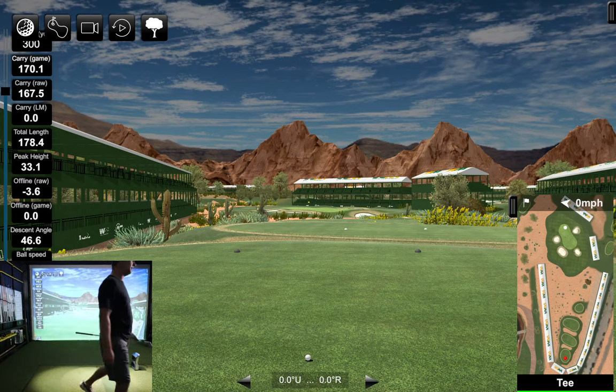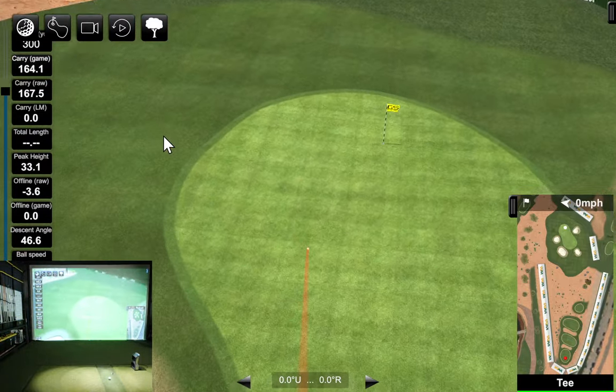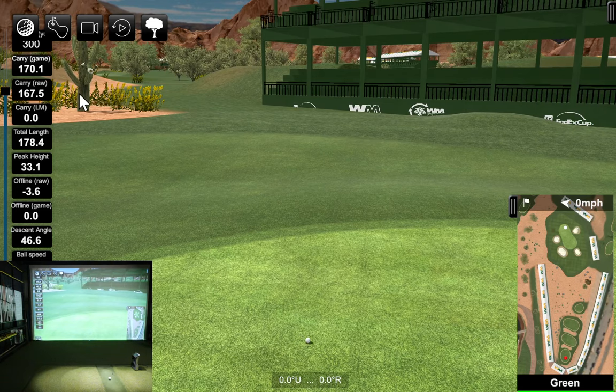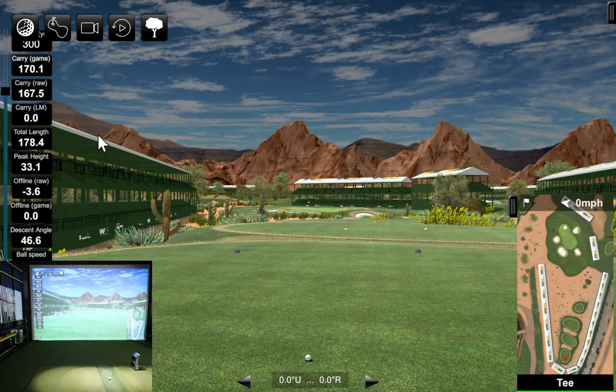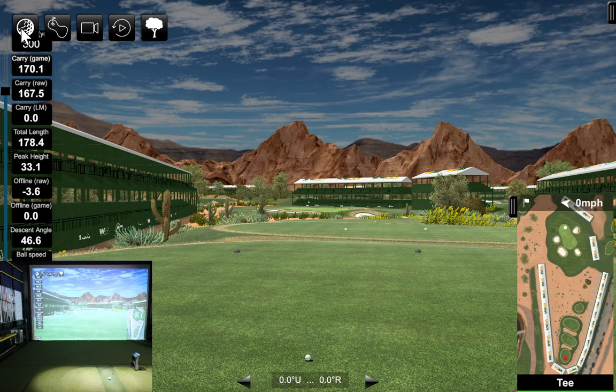We do have a few settings in the top left-hand corner. The tree function is actually a future purpose button - it doesn't do anything currently. We have a replay button that replays the last shot. The camera button in the corner doesn't do anything either. The green holes button is supposed to let you click any of the 18 holes and jump right to it in practice mode, but this being beta software, that one isn't quite working either. The ball in the top corner will let you move the ball anywhere on the hole - to chip from bunkers, chip onto the green, or move to a different tee box.